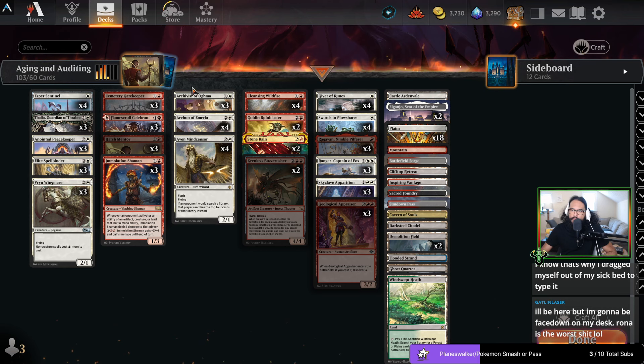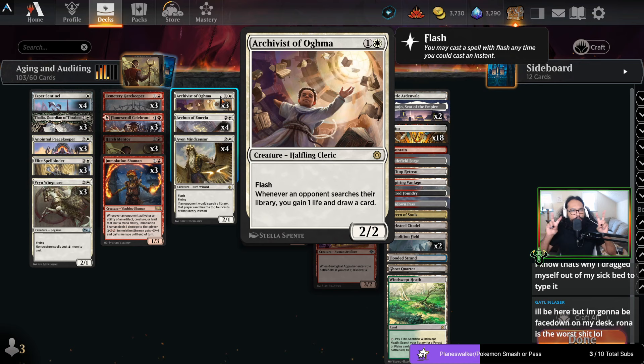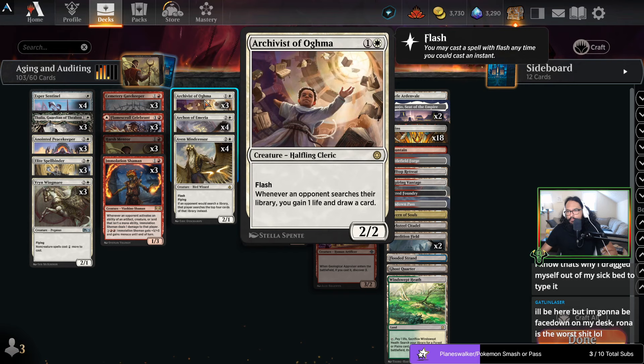Archivist obviously works with fetches, but also if my opponent is able to grab a land I still get to recoup more of my loss — if I'm able to play Archivist and they crack a fetch, I flash an Archivist, I gain a life and draw a card. On a subsequent turn I Cleansing Wildfire them — they still get to have their land but I get to gain a life and draw a card. So it's possible I want four of these, I'm unsure.